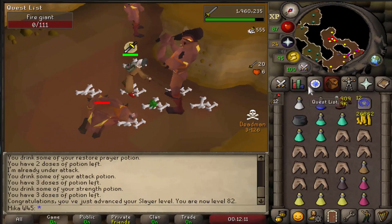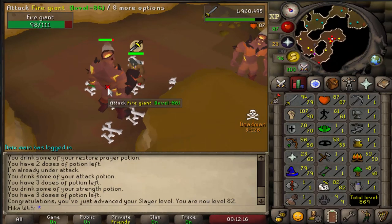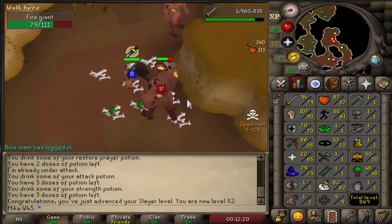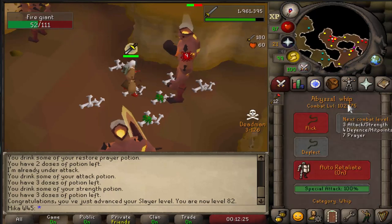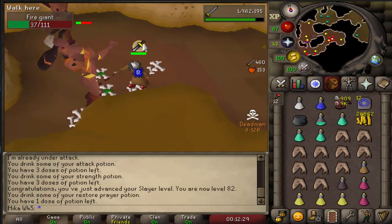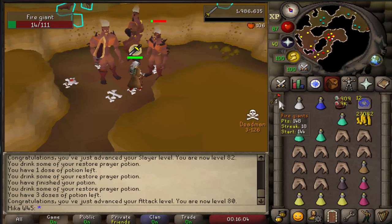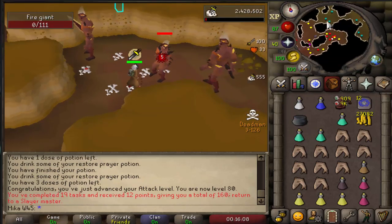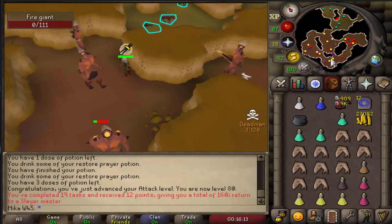Almost done with the task and we also received 82 slayer already. I do wanna get to 85 — I don't know if I'll get there this episode, but most likely I'll get pretty close. We're almost 80 attack as well, so the stats are looking really nice — 102 combat already, we're progressing really fast. Here we go, 80 attack coming through — very nice, and this is also the last fire giant of the task. Another task completed, 19 in a row, getting those points up as well.